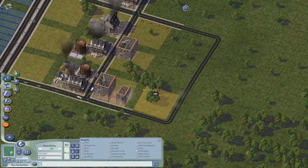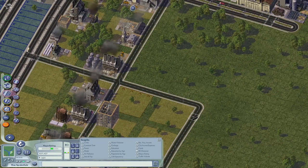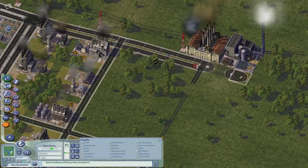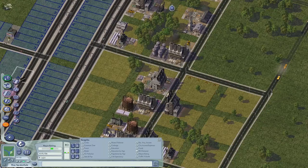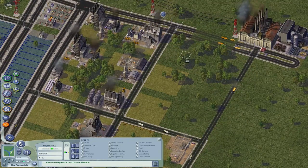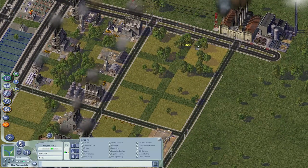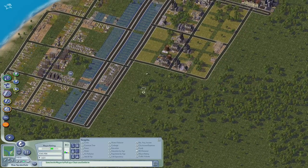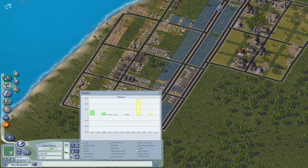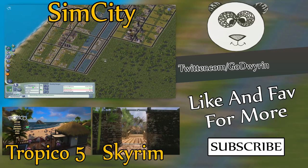Hopefully we can continue on building the city. I do apologize for all the interruptions and disasters — I can't promise they won't reoccur, but I think for now we're good. I'm going to end this episode before something else bad happens, save everything, and we'll move on to our next video. We are getting a population in here, and they're going to start demanding things, so we'll have to address that next time. Take care everyone — I'll see you next time.